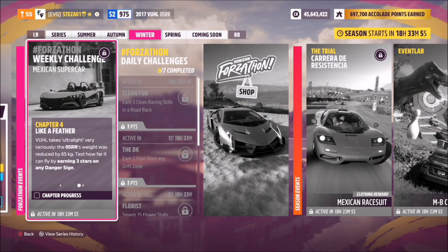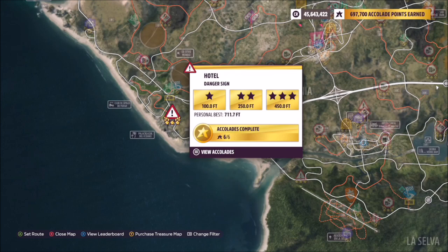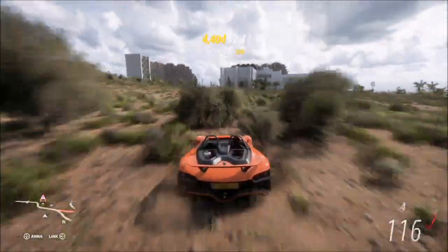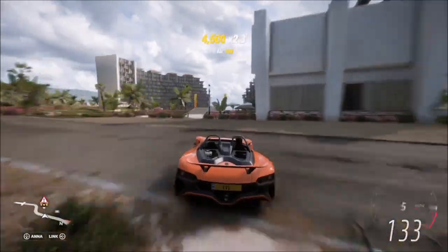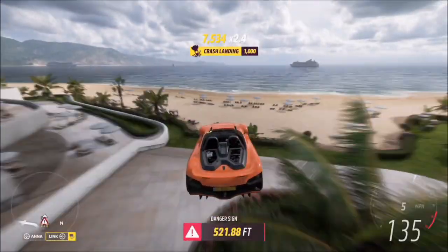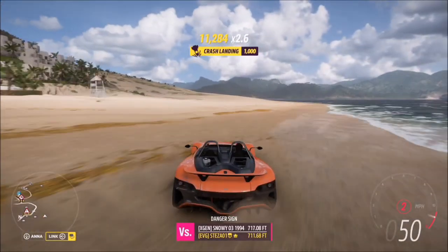The final challenge wants you to earn three stars on any danger sign, which is super easy. I recommend the hotel danger sign — three stars here only requires 450 feet, which this car can easily achieve when tuned. I'd recommend four-wheel drive since you'll need to go on the off-road section for a good run-up. Start at the hill, get a good run-up, and you'll smash that three-star target.